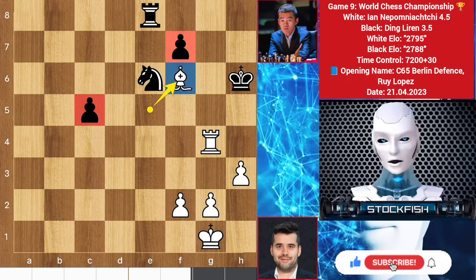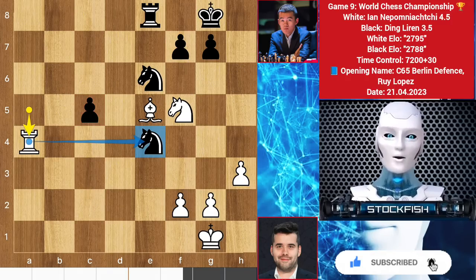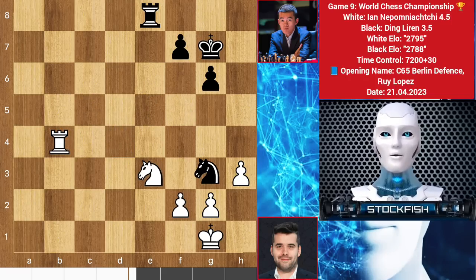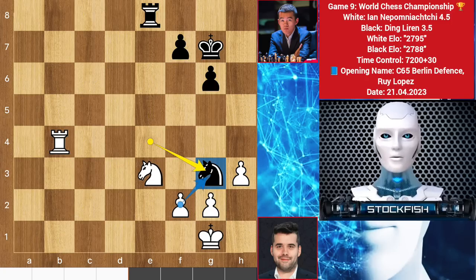These isolated pawns aren't a good source to create problems — white will gain positional advantages. Back to the position, we have knight to D4. After takes takes takes, it's an endgame with equal material. Ding played knight G3; if you take it, then rook takes knight — these pawns can be stopped by those pawns and the game will be a draw. Back to the position, we have rook B7.